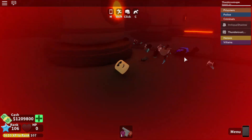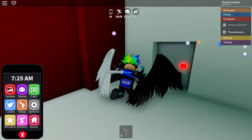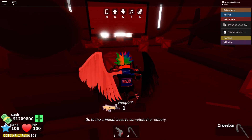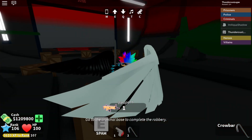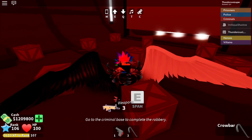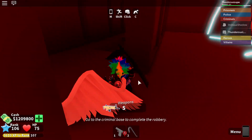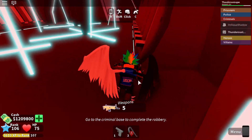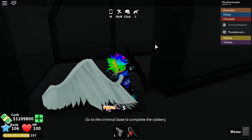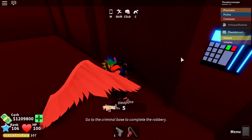There are enemies that attack you in here, so I should probably avoid them. There's a color point section, and then you get weapons this time — that's interesting. There are a bunch of lasers up here too. You have to hack a terminal to proceed and then push a button. It's a lot more difficult now.